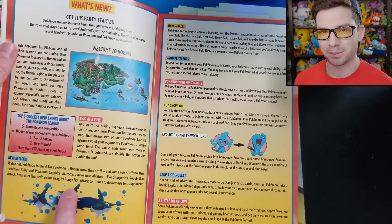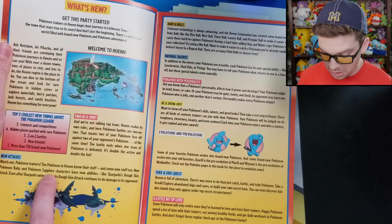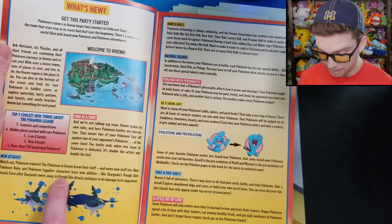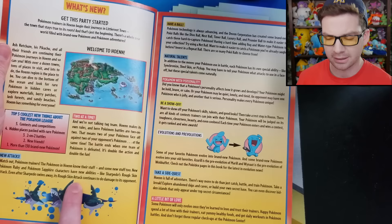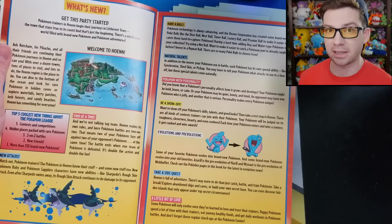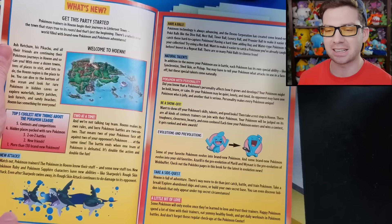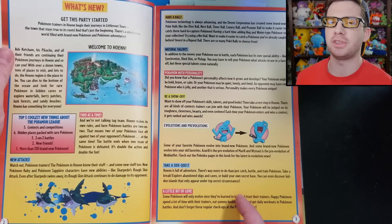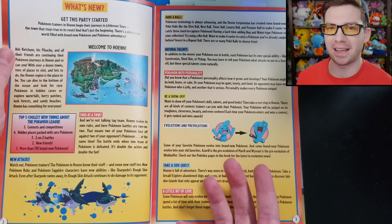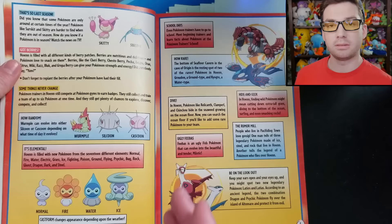This part is funny. Under 'New Attacks,' it says: 'New Pokemon Ruby and Pokemon Sapphire characters have new abilities like Sharpedo's Rough Skin attack. Even after Sharpedo swims away, its Rough Skin attack continues to do damage to its opponent.' This is funny because it calls Rough Skin an attack when it's actually an ability. And it says it continues to hurt the Pokemon after Sharpedo swims away — that only happens if you knock out the Sharpedo. That's not what Rough Skin is.